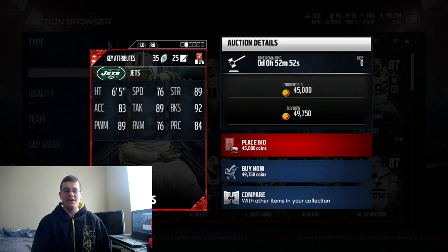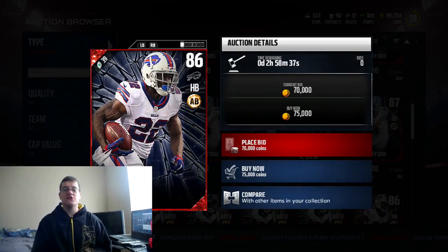We also have Leonard Williams for the New York Jets — just spectacular. He's got 92 block shedding, 84 play recognition, and 89 power move. Not too bad. Leonard Williams is actually pretty fast with 76 speed — actually pretty nice.